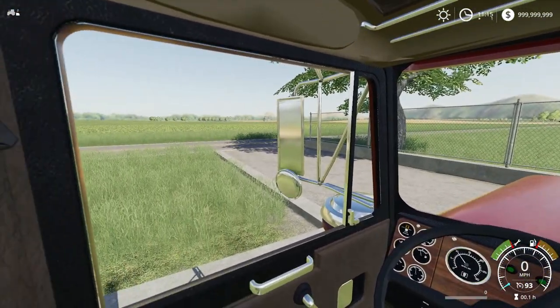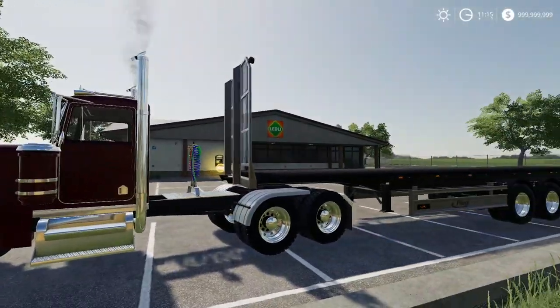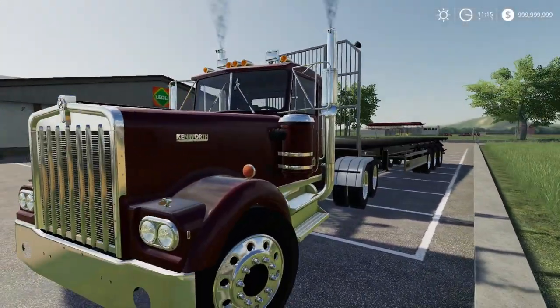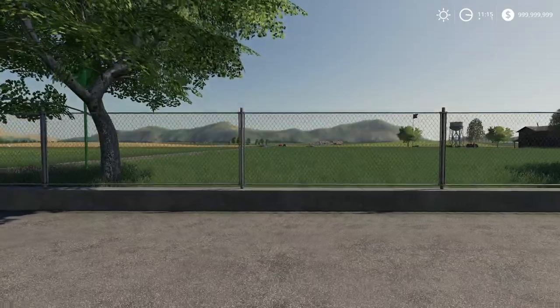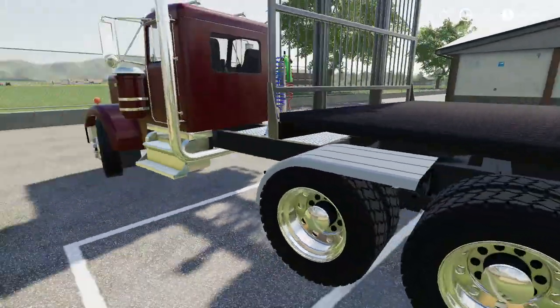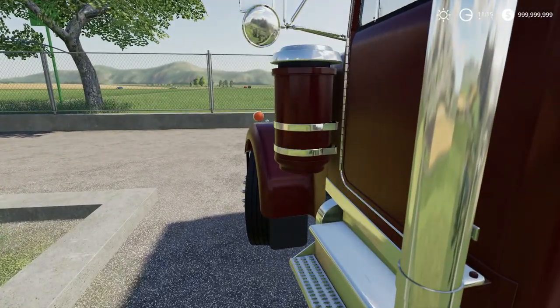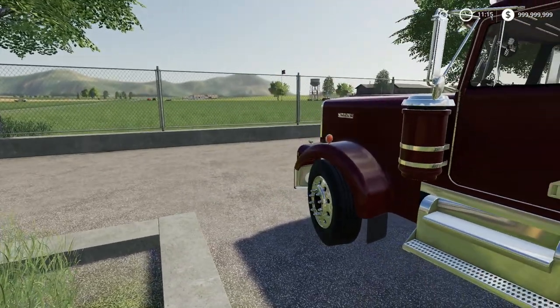Hey, people, welcome back for another video. We are here in Farming Simulator 19, FS19. If you guys remember, a while ago we made a police station. You said the police station looked exactly like a fire station and that we should make it a fire station. So I decided, you know what? Let's combine the two.